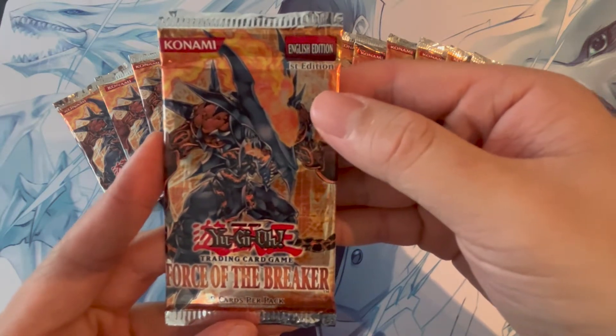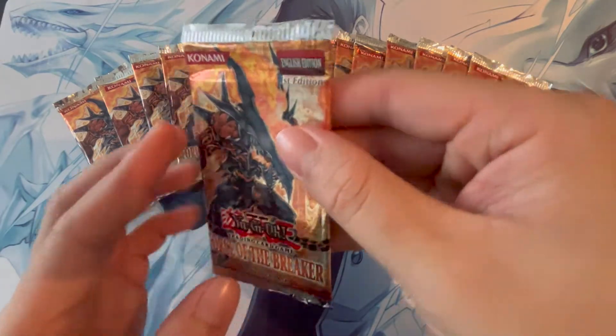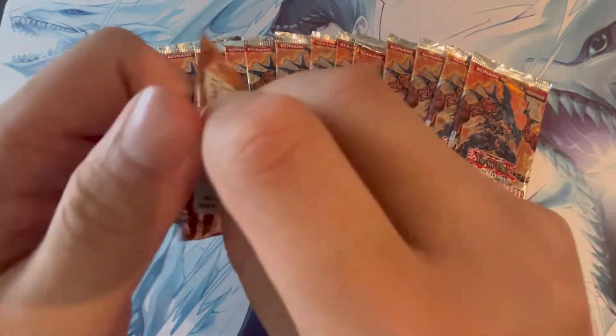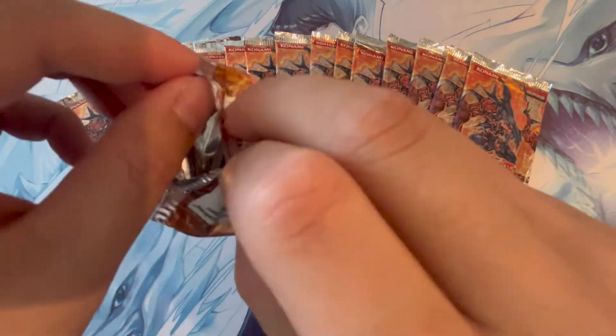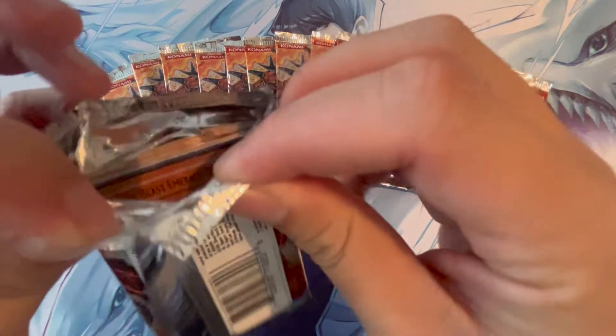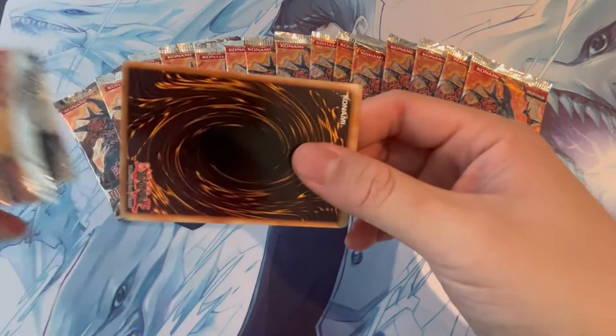These packs are basically a relic from when I first started Yu-Gi-Oh! So with that said, let's get into the opening. Some really cool cards in these packs are obviously the Volcanic Doomfire — the big volcano shark. That'd be really epic to pull.